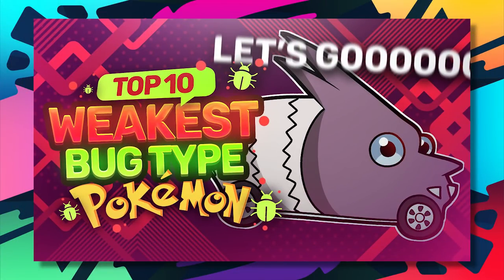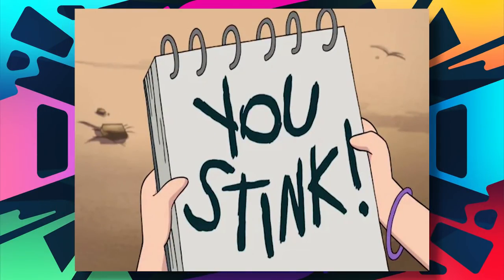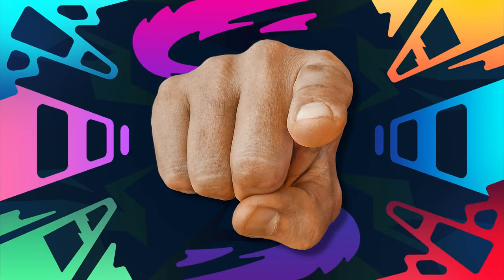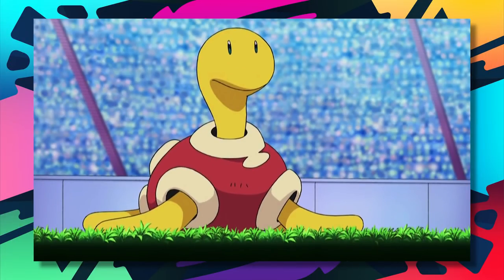It's that time again — another entry in the top 10 worst series. Last time we covered the dark type, and you guys chose the bug typing for this go-around. You're probably expecting a cavalcade of awful Pokémon, being that bug types are the worst of all typings. Your expectations will hopefully be met, though I'll spoil something right now: there is no Shuckle on this list. It just isn't as bad as some of you might have thought, compared to the Pokémon we're about to talk about.